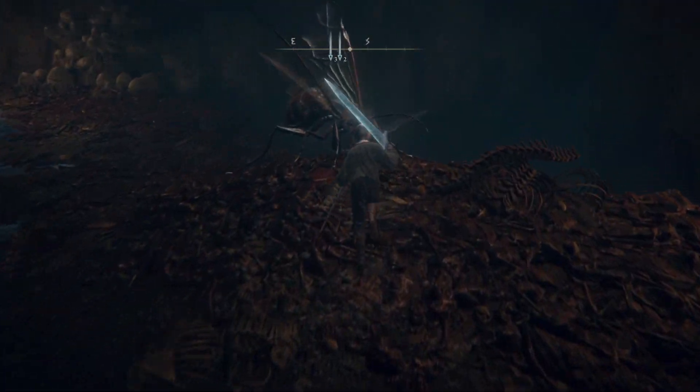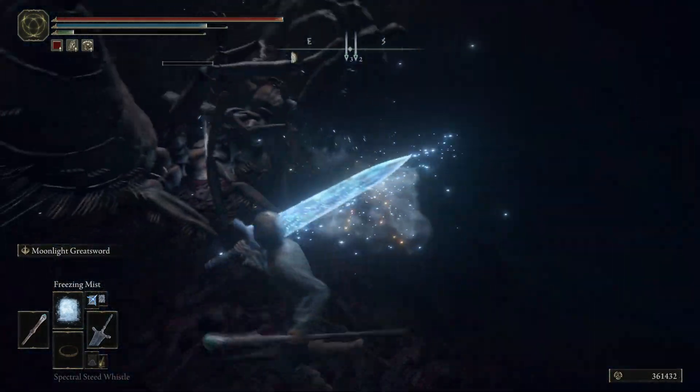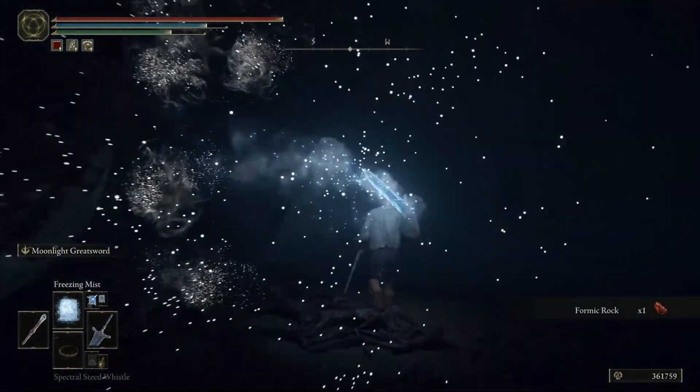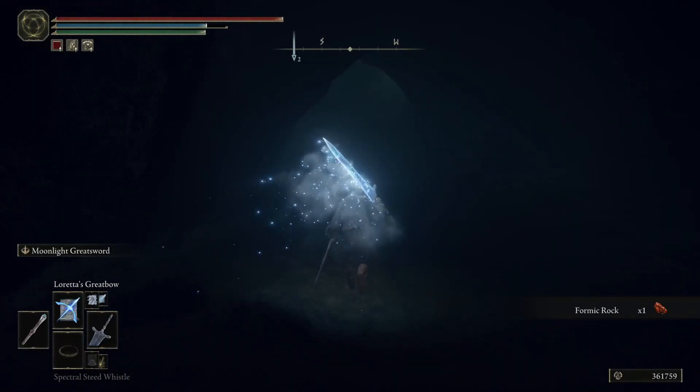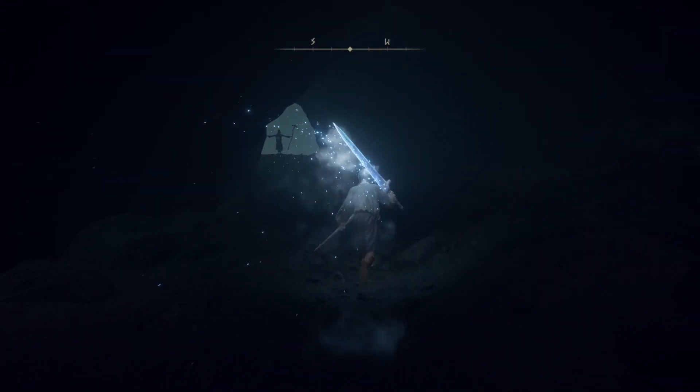Just take the ants out and then we can proceed on to the next area. There is a difficult one here too, so be mindful — it has a shield on the front. Then we're going to proceed down this little cave entrance here.